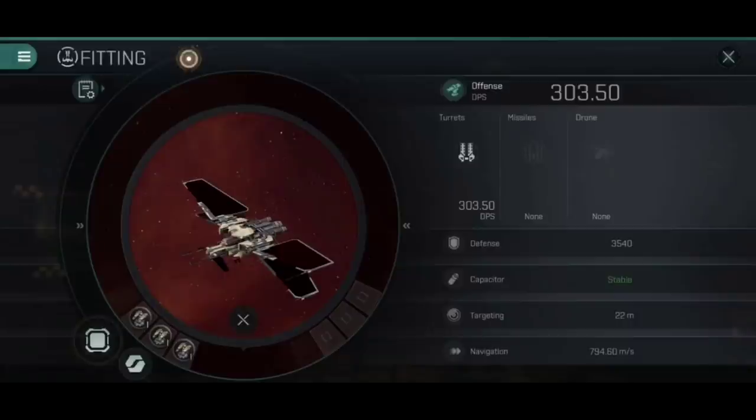I wanted to know what would happen if I took three frequency reducing 2P integrated combat rigs, each with a collision accelerator 1 and burst aerator 1, and fitted them to the ship. It actually gives a DPS drop - from 303.5 down to 302.61. There is no benefit. It cost 12 rigs and the DPS went down - because each rig is only at 60% efficiency, and we're also getting the stacking penalty across the board, resulting in an actual net DPS loss.